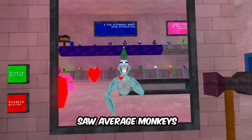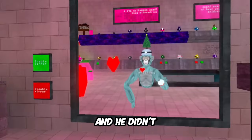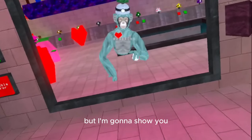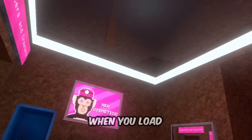A lot of you probably saw Average Monkey's video where he found the post processing button, but he didn't show us where it was — he just left it for you guys to figure out. I'm going to show you. Most people actually think it's hidden somewhere in one of these levels, but it's actually a lot more simple than that.